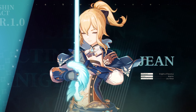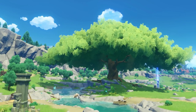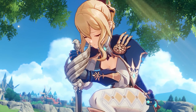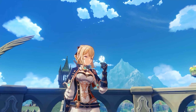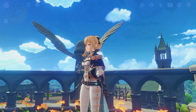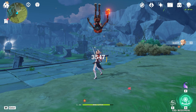After Grandmaster Varka left on an expedition, his role was passed down to the eldest daughter of the Gunnhildr clan. Now the acting Grandmaster of the Knights of Favonius, Jean Gunnhildr, protects Mondstadt as the Dandelion Knight. Jean's unique charged attack consumes a set amount of stamina and is able to launch enemies. Launched enemies will fall down slowly.